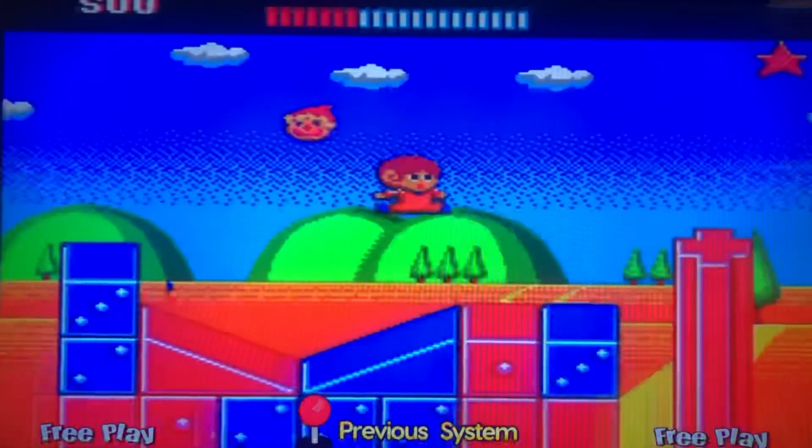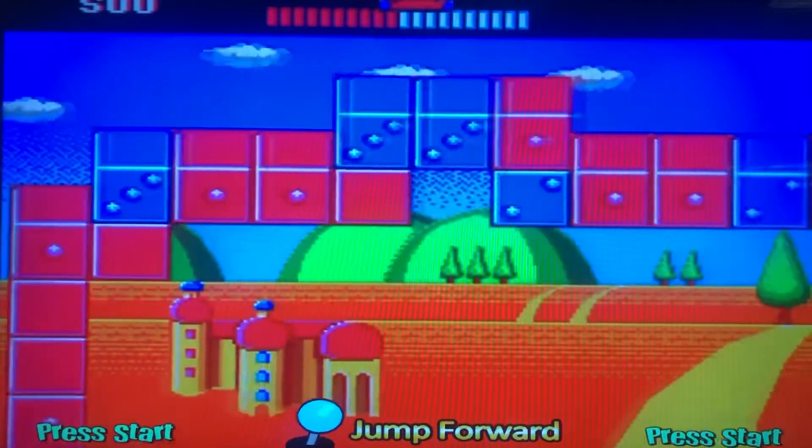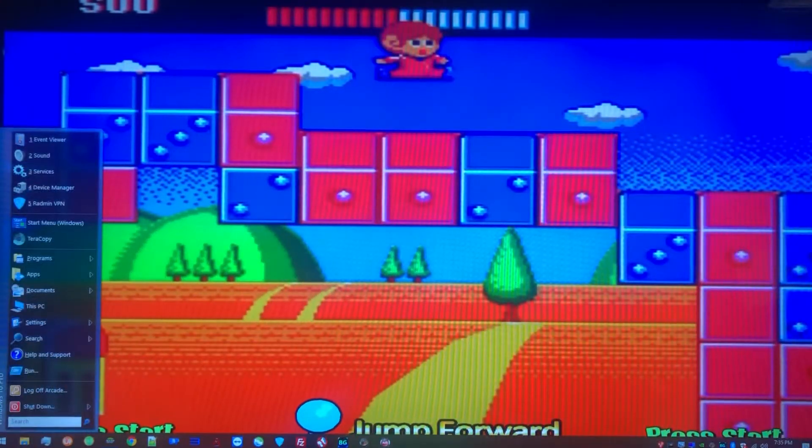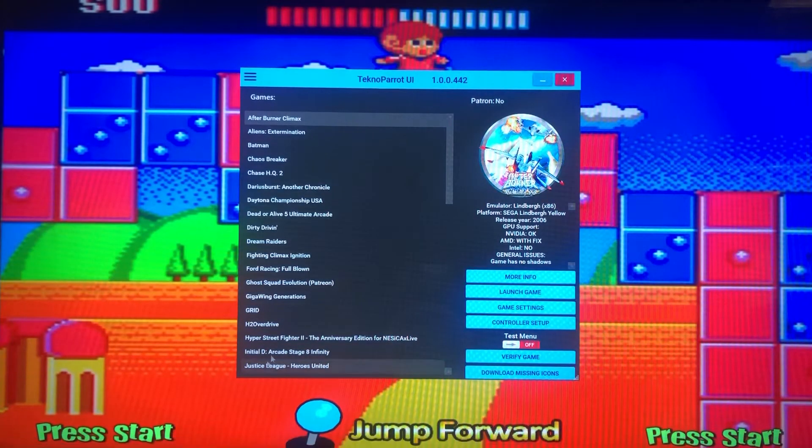All right, that out of the way, we want to get into the taskbar. To do that, press the Player 1 start button and Player 2 joystick up. As you can see, it pops up. Now go down to the bottom and, as my friend Mr. Bauer says, follow the red pirate parrot — right down here. It says Technoparrot. Left-click on that and it will open up the user interface.